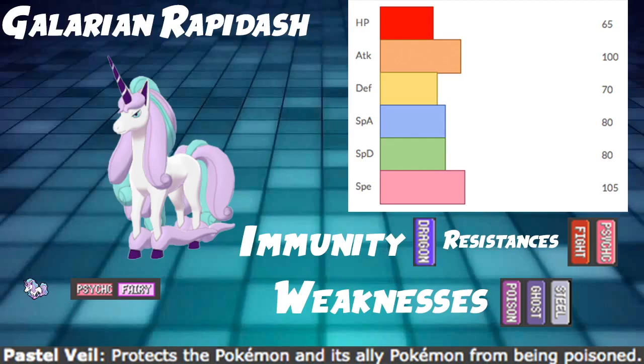Psychic/Fairy typing is admittedly not the best, but it's pretty solid. It provides one immunity against dragon typing, which is very, very good. You can switch this in pretty easily against certain things like Dragapult, although Phantom Force and Max Phantasm — Max Scaria — is pretty big against this Pokemon, so you don't want to be too careless with it.